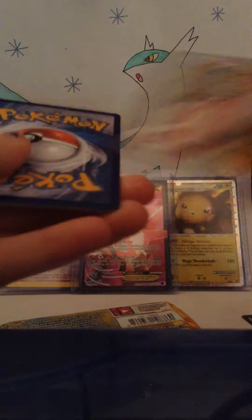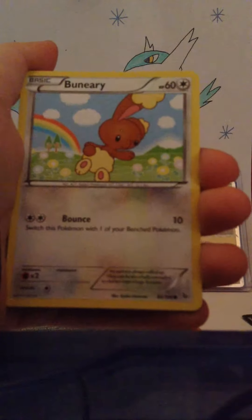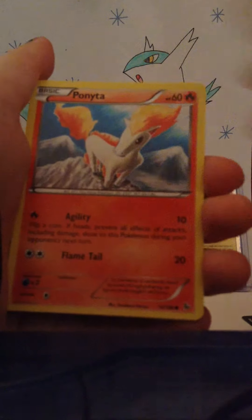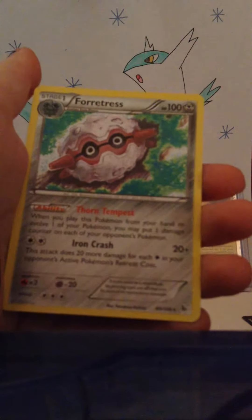Move on to Flash Fire. First up is Pyroar, Startling Megaphone, Miltank, Torkoal, Venipede, Caterpie, Heliolisk, Ponyta, Binacle, Reverse Pidgey, and a Forretress Rare.